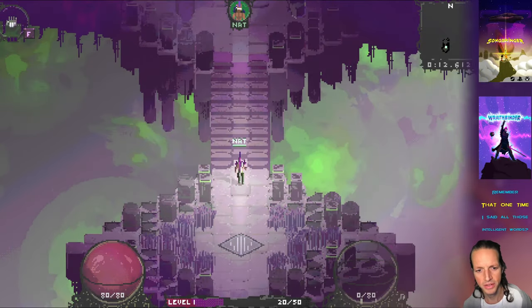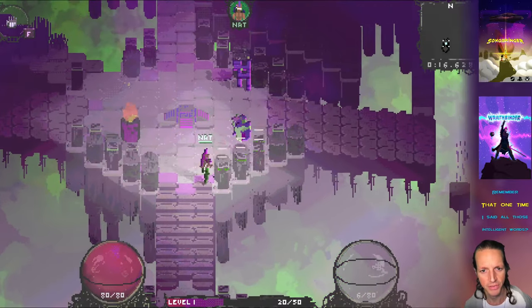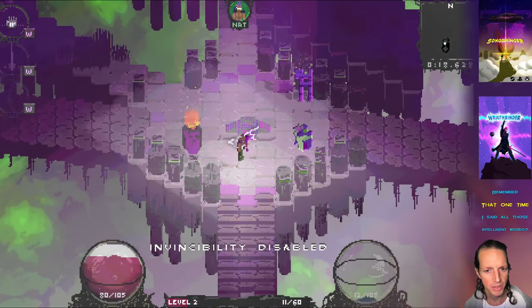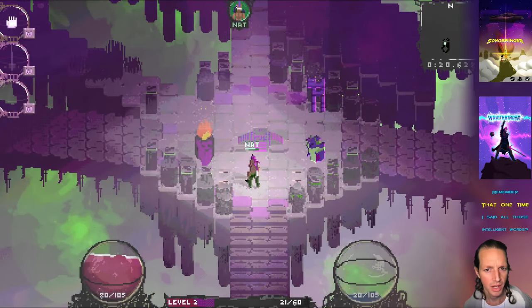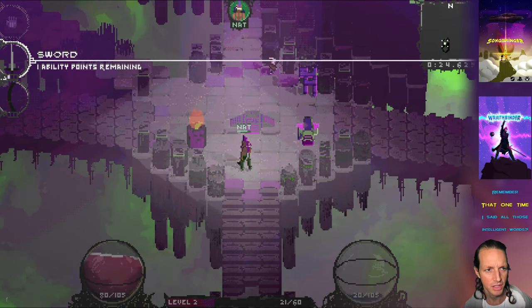The whole concept is you have all these abilities that you can get in this game. Right now all I have is the fist ability, but when you level up you can unlock abilities. So now I'm going to unlock the sword ability.